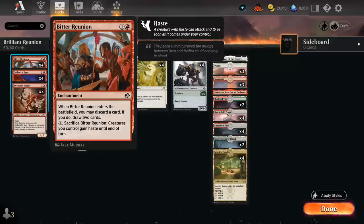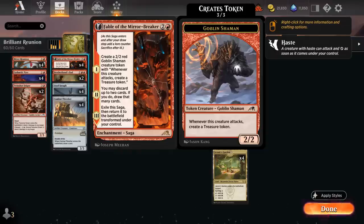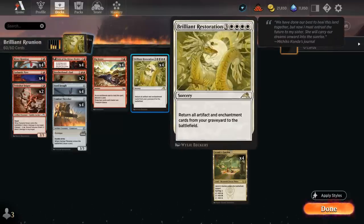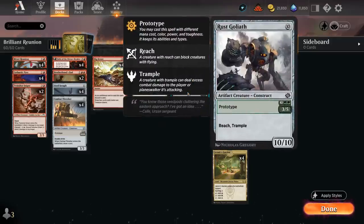The 2 mana enchantment when it enters lets us discard a card to draw 2, and then for 1 mana can be sacrificed to give our creatures haste until end of turn. The Reunion being an enchantment can also be brought back with Restoration, so we can easily play it early on, maybe even sacrifice it to give one of our creatures haste — especially nice with the Reflection of Kiki-Jiki so we can immediately copy a creature, or to give our Shaman token haste so it can attack and make a treasure token since our deck can be quite mana hungry. And if Reunion ends up in our graveyard we can bring it back with Restoration, sacrifice it to give the team haste and potentially kill the opponent out of nowhere — especially effective if we have multiple copies of Rust Goliath attacking for 10 each.